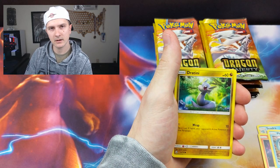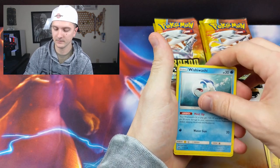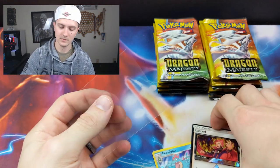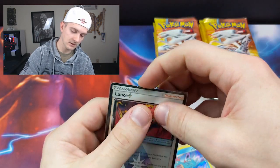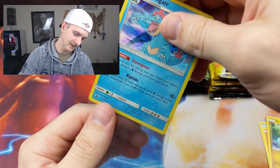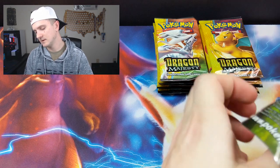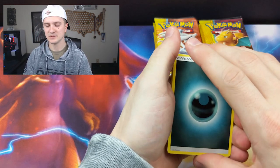By the way, did you guys see the new banner art I made for the Scrub Club? That's what I decided to name the club — the Scrub Club. If you guys think it's dumb let me know, but I like it. It's got a good ring to it. There's a Lance Prism and a holo Feraligatr — that's two of them. Cruisin' through the same cards.